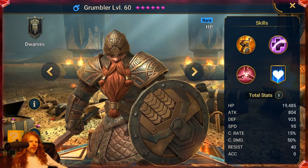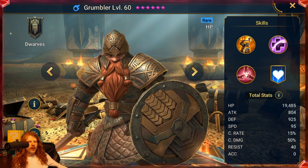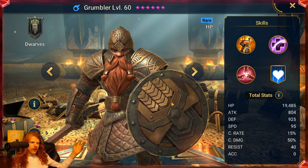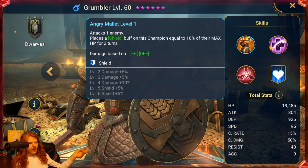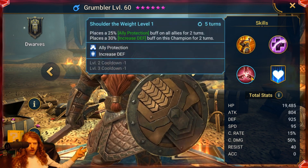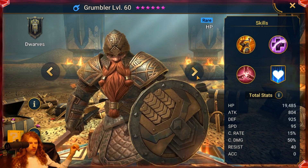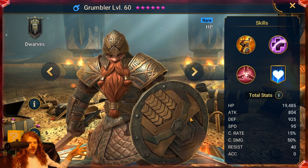Now we get into the rares, and unfortunately they're not very good — this is what's stopping me from really pulling out and spending on dwarves. The good one I've already showed you is Grizzled, and he is an epic. The other ones start getting quite bad. Grumbler places a shield buff equal to 10% of his max HP on himself for 2 turns — not a very hot basic attack — and he has the weaker form of heal reduction for 2 turns. He has a weak form of increased defense buff and weak ally protection buff. This character is probably not that usable unless you're a very early game player.